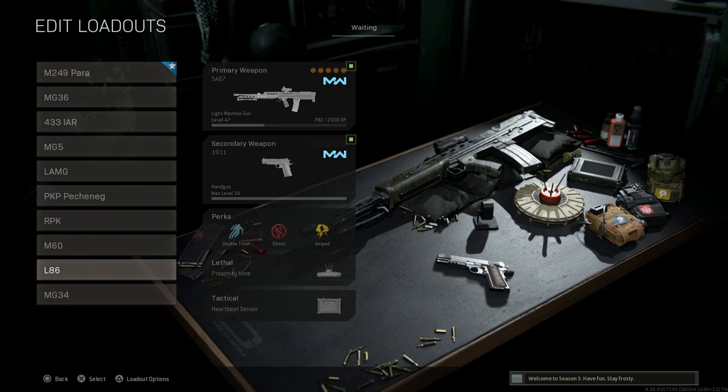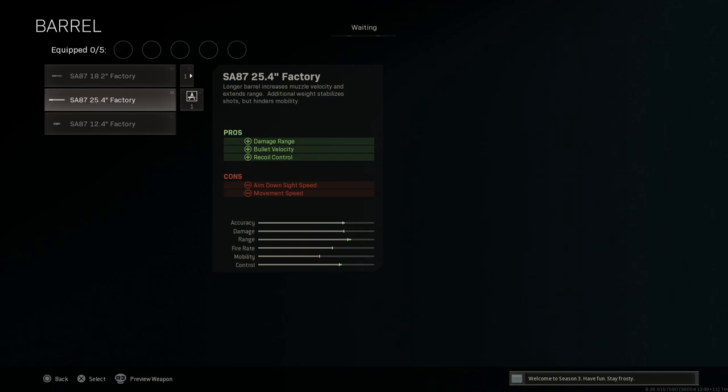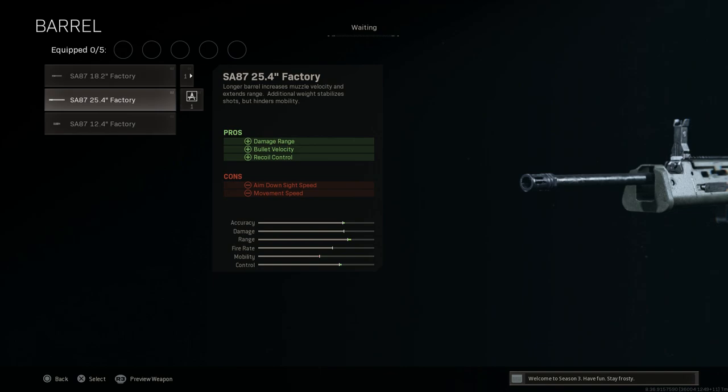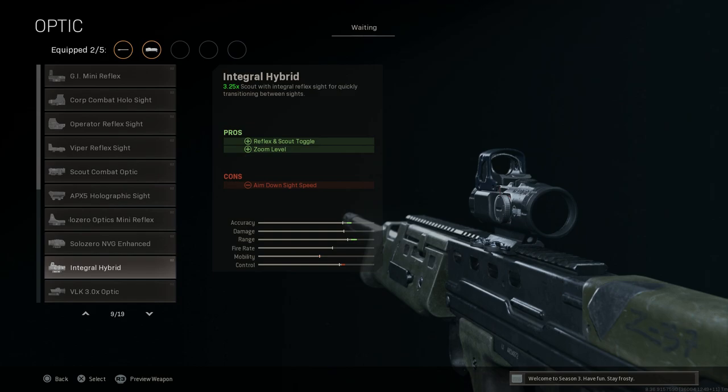Next up is the L86. The L86 is the SA80 series late Enfield, put into service in 1985. We'll strip this down to base. For the barrel, we're going with the 25.4-inch factory barrel — the one that came equipped with the LMG variant — giving us damage range, bullet velocity, and recoil control; cons are aim down sight speed and movement speed.